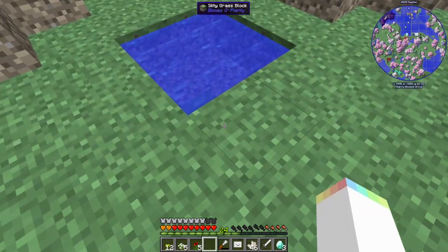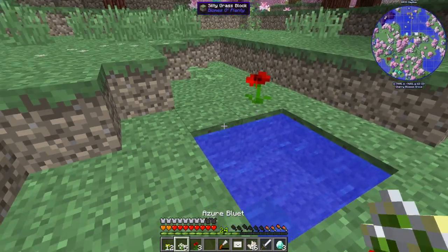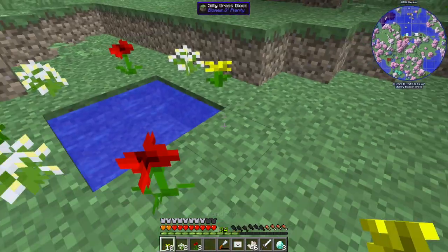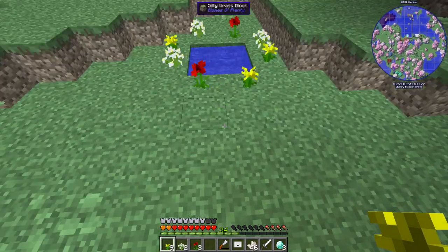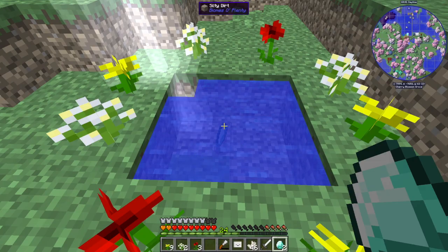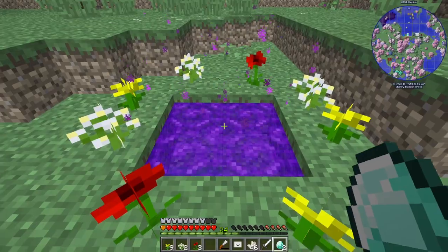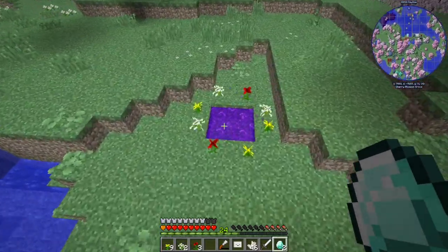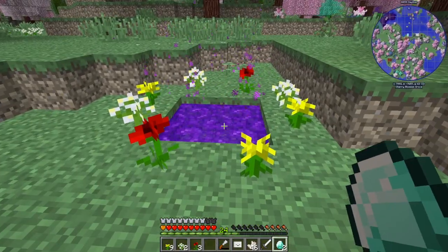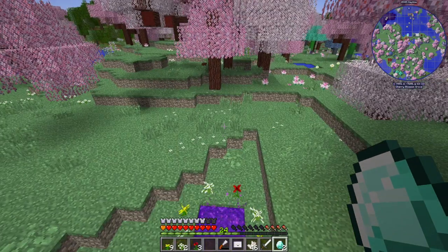Once you fill it up with water, you're gonna surround it with Minecraft flowers. It doesn't matter what flower it is as long as it's from Minecraft. Then once you've done that, take your diamond and throw it into the water, and it turns into a twilight portal. It's really just that simple.